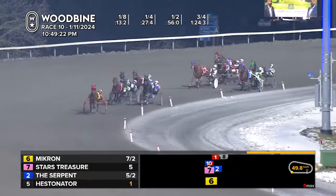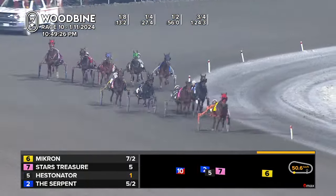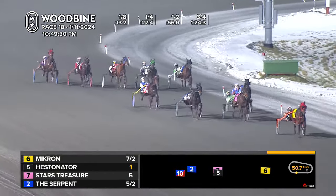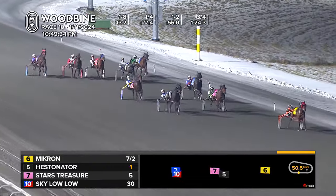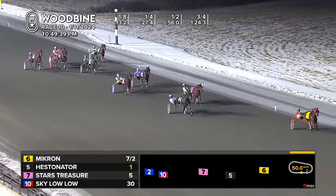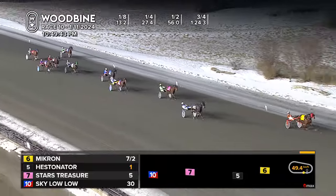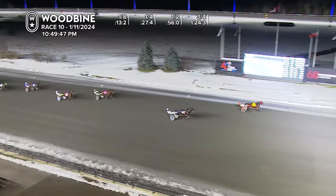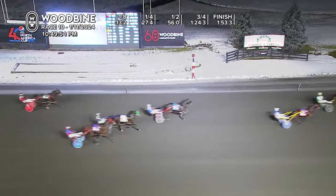And the field moves their way around the turn — Bound to Pan Out, Arthur Shelby, and YS Better Legacy. But it's all Micron in the stretch. They've opened up by about four to five on the field. Hestinator's got a lot of work to do, and Stars Treasure as well. But it's Micron and Tyler Borth at seven to two, pulling away as they come inside about a 16th remaining. It's Micron, Hestinator, and Stars Treasure. Micron taking the closer, 1:50, three and three.